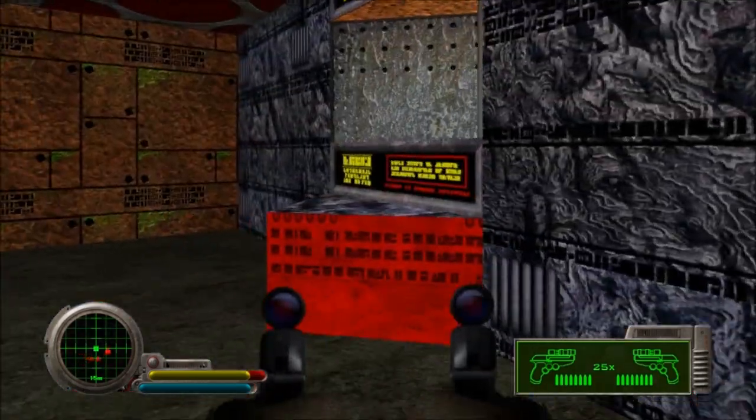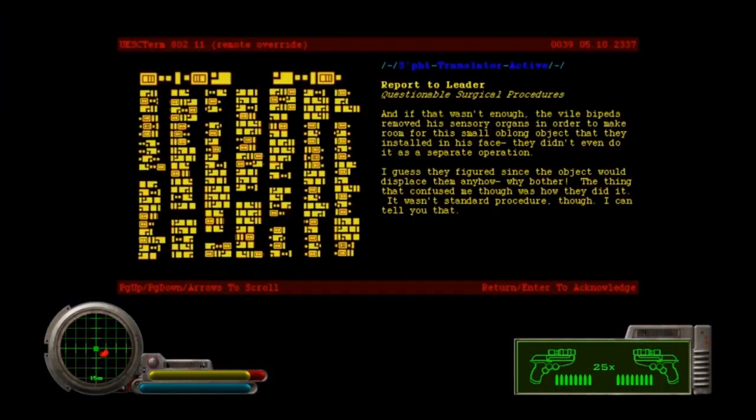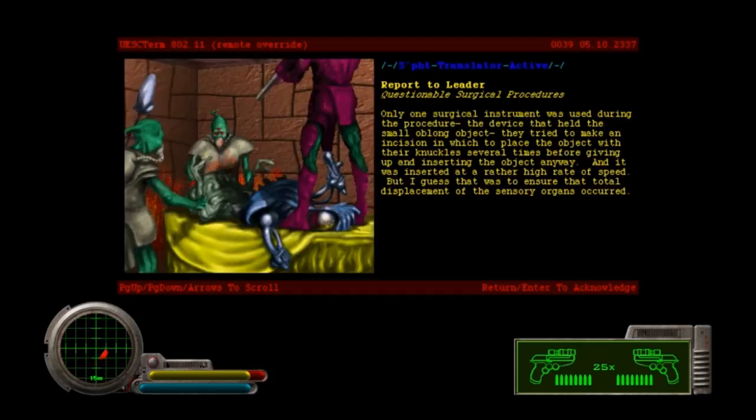No idea what that means — presumably it's a reference to some kind of life form native to this planet. Report to Leader — questionable surgical procedures: the viral bipeds removed his sensory organs in order to make room for this small oblong object that they installed in his face. They didn't even do it as a separate operation — I guess they figured since the object would displace them anyhow, why bother? Only one surgical instrument was used during the procedure: the device that held the small oblong object. They tried to make an incision with their knuckles several times before giving up and inserting the object anyway — at a rather high rate of speed. I guess that was to ensure the total displacement of the sensory organs occurred.